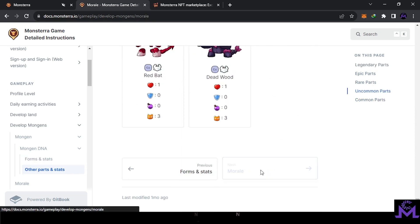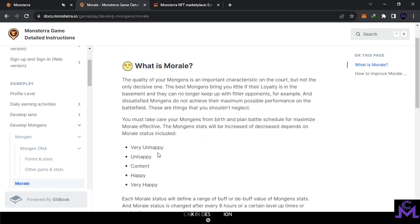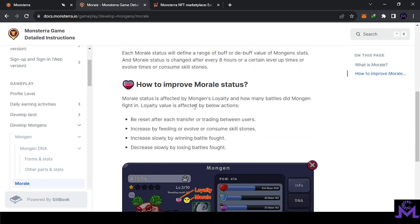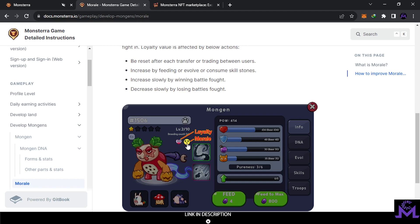Another part of the stats is Morale. Mongens have morale — they can be happy or sad depending on what happens. You must take care of your Mongens and feed them well. For example, when they win a fight they will be happy; when you feed them they will be happy; when they get married they will be happy. If they lose a battle, they will be sad. Morale affects the stats — it's not just for show. If your Mongen is happy, you'll see extra power. For example, if their HP is 400, it might reach 500 just because they are happy.